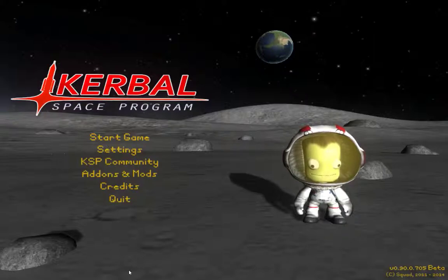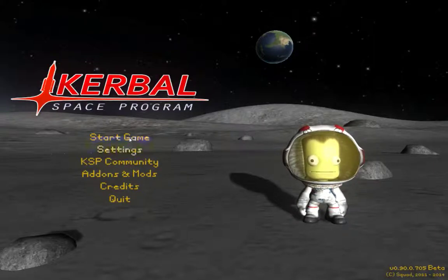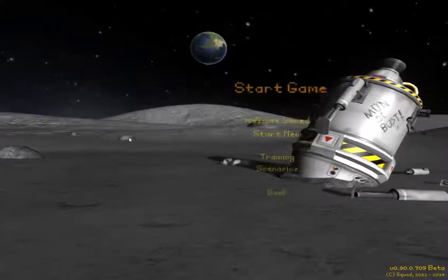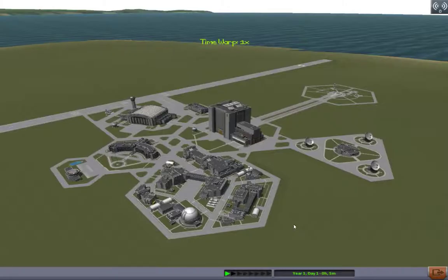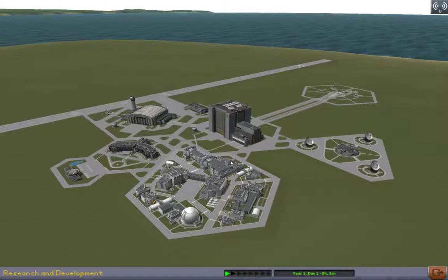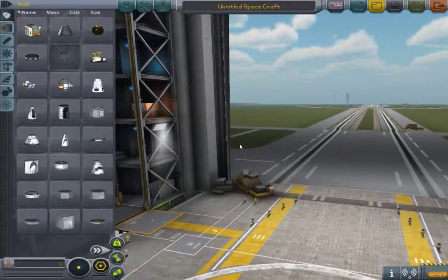Hello, this is TheGamingSpace and welcome to Kerbal Space Program. Today we'll be going over three of the mod parts in the Umbra Space Industries Pack. The Umbra Space Industries Pack is a large mod that adds a variety of parts, from sounding rockets — which we'll be reviewing in this mod review — to warp drives, which will be at the end of this three-part series.